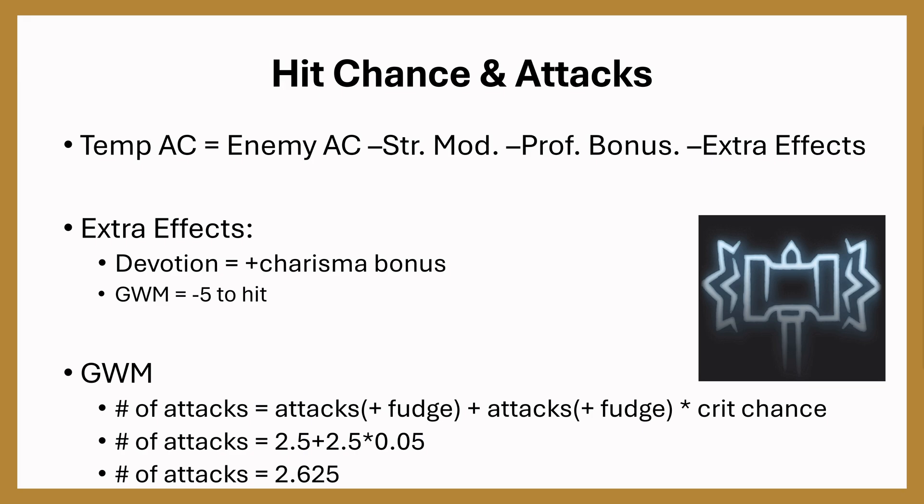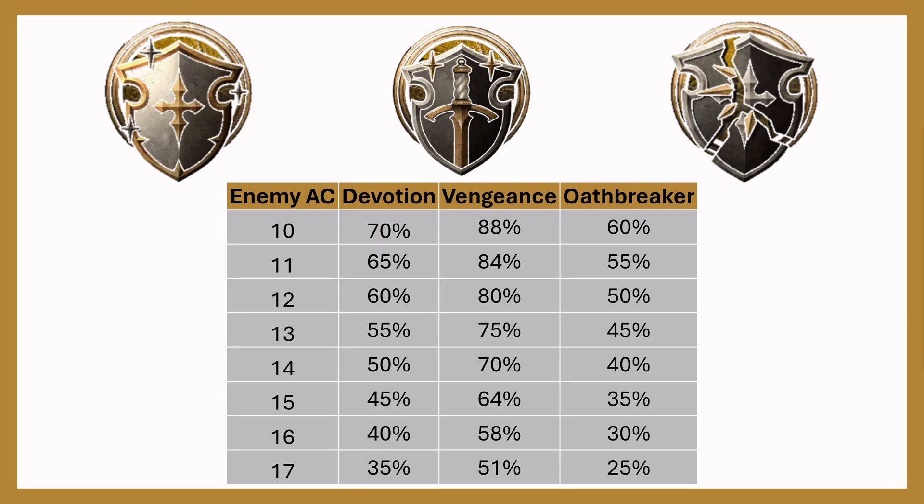Although this is not exact, it is closer than without the fudge number. A commenter suggested looking at a range of enemy ACs to get a rough idea of damage against different enemy tankiness. With enemy AC on the left going from 10 to 17 — a mid-game build — we compare Devotion, Vengeance, and Oathbreaker. Because Devotion gets the extra Charisma bonus, it's above Oathbreaker, which gets no attack bonus. However, Vengeance is well above the rest because it has advantage.